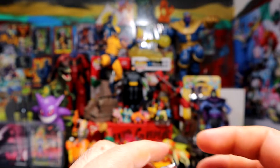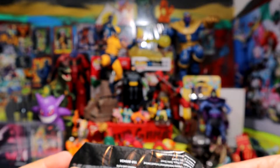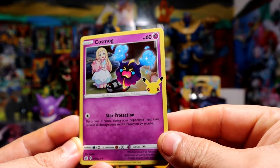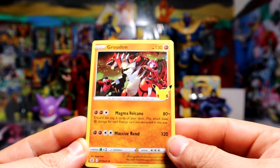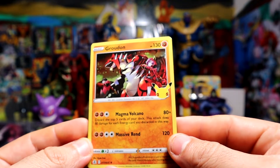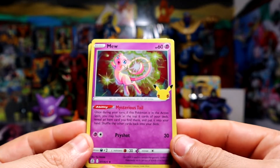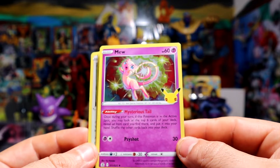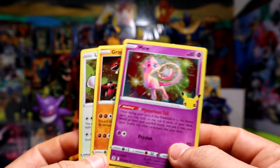Come on, give me something good! We have Cosmog, Groudon, and from the back — Mew! That's pretty cool. And the last card is going to be Lugia. Alright, so the Celebration packs were definitely a little weak.